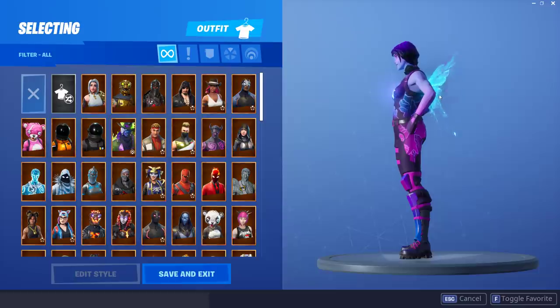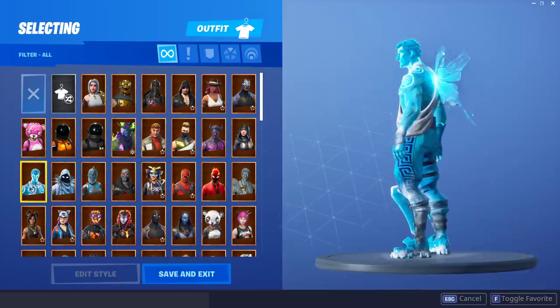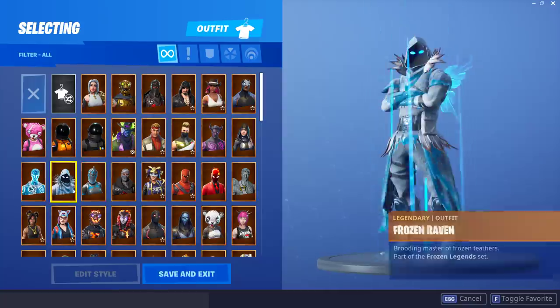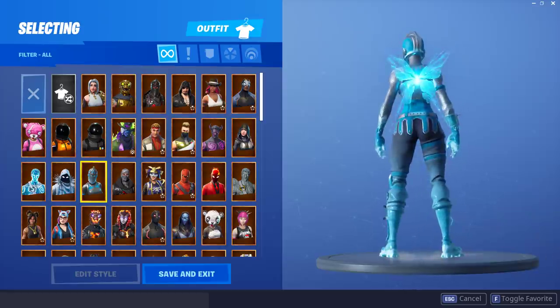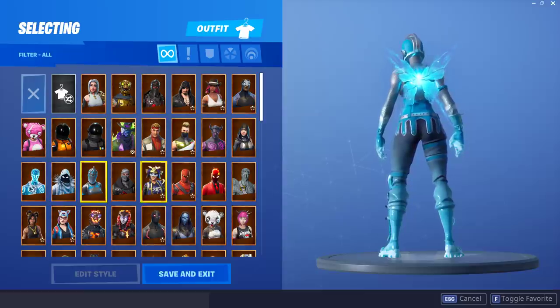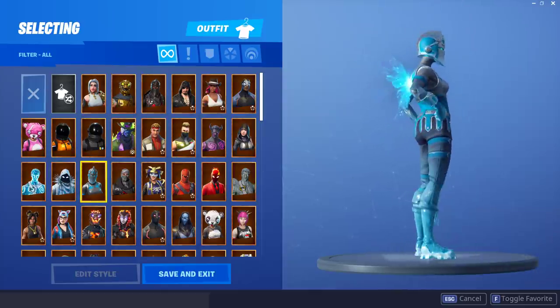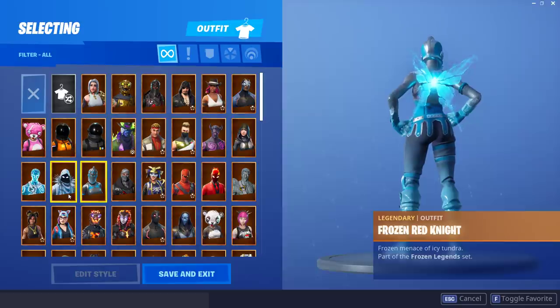Let's start with the Frozen Love Ranger and really the whole Frozen set — if you guys have this set, you're in for a treat because these are some of the best combos going around. The Frozen Raven looks great, but when you see it on the Frozen Red Knight — I love this so much. I'm going to be using this a lot in the future. Also, the Shattered Wings are kind of like a Rift, which is a really cool idea — taking something from in-game and implementing it as a back bling.